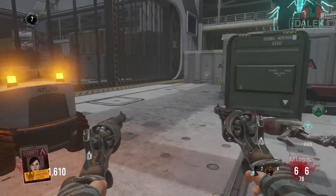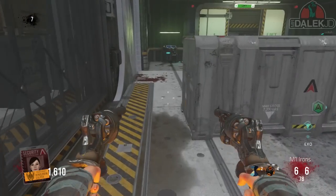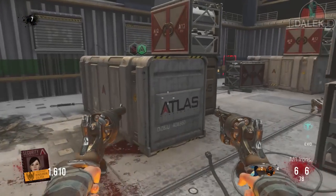My name is MrDalekJD and welcome to step one of the ExoZombies Carrier Easter Egg. For this first step, you need to go into the cargo room where the ExoSuits are and activate Chompy, this brand new trap.